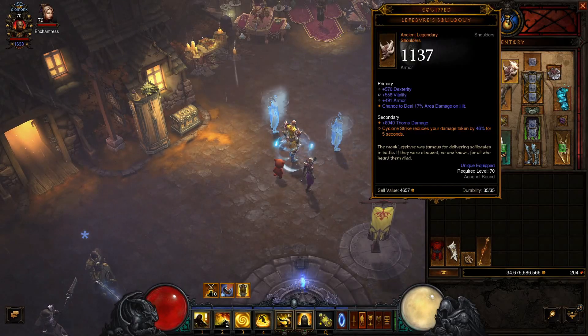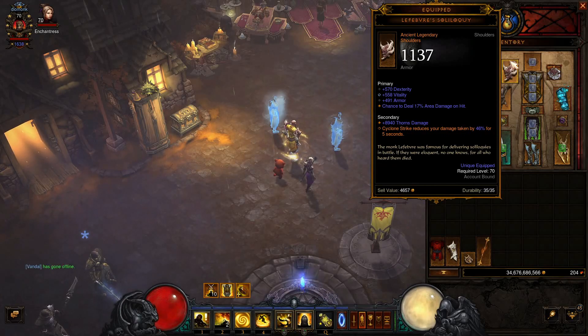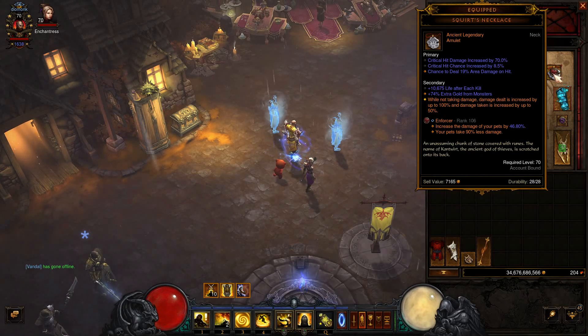We want Lefebvre's Siliqui for the shoulders because Cyclone Strike reduces your damage taken by up to 50% for 5 seconds, so this is a survivability item. For our neck, we are using Squirt's Necklace for the ability to deal double damage if we haven't taken damage for a while. This is incredibly handy if we find a shield pylon.